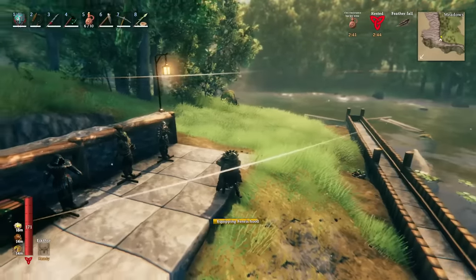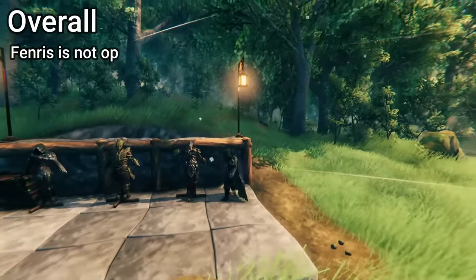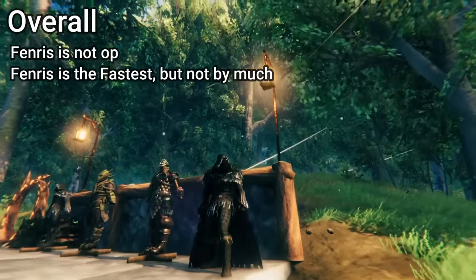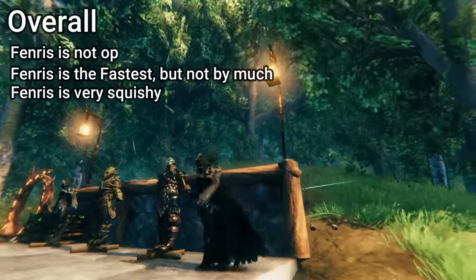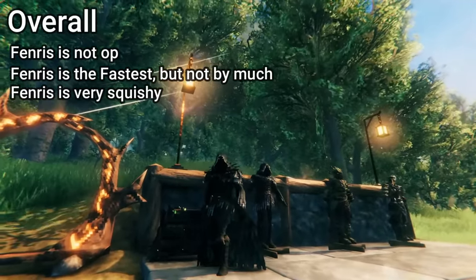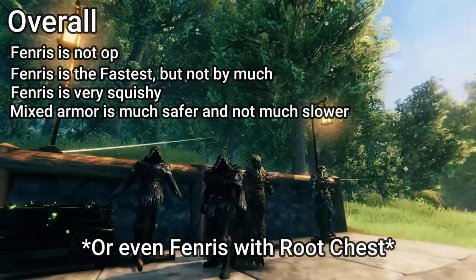So to answer the title of this video — is Fenris armor OP? I think the answer is no. I would even say that it feels kind of underwhelming. Is it the fastest armor? Yes, but not as much as I was led to believe. For how little protection it offers, I honestly wish it would give you even more movement speed — nothing crazy, but an extra 5% would help me justify how much armor I'm missing out on. If you're looking for a good combination of protection but still want to be quick on your feet, then the mixed armor combo I showed in this video is probably the best option.